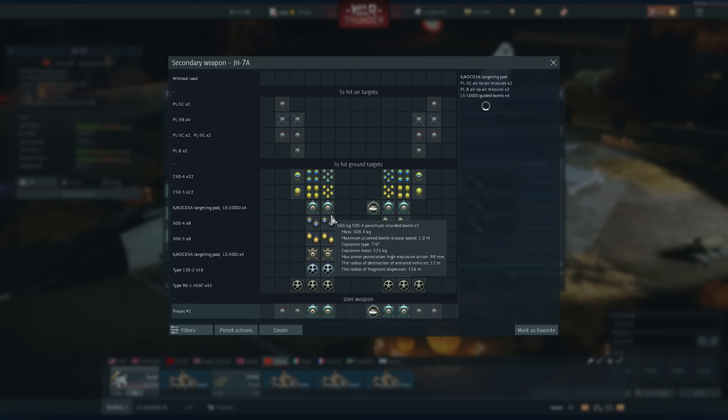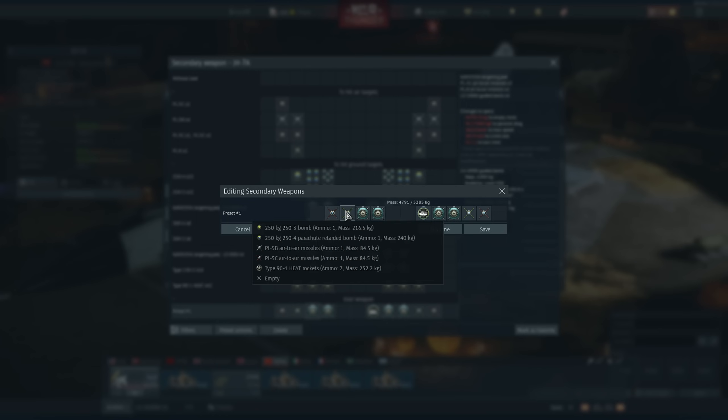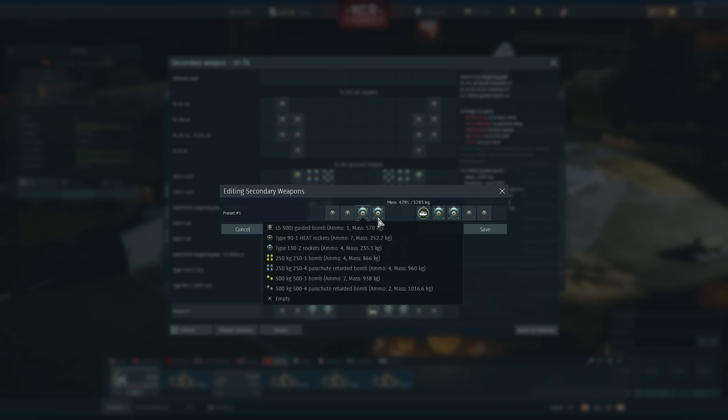We have some interesting weapon systems. The PL-5C is a new version of the PL-5 — it pulls 30 Gs, has a little more range, and is all-aspect. It doesn't have IRCCM but it's a better PL-5. We also have the beloved PL-8. You can put PL-5s on the wingtips and PL-8s on this pylon without touching the guided pylon.